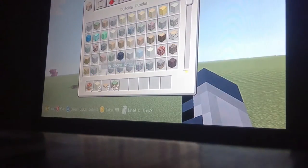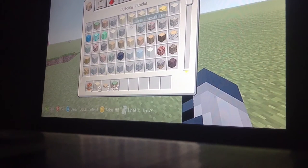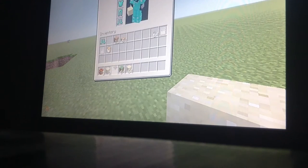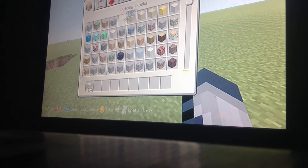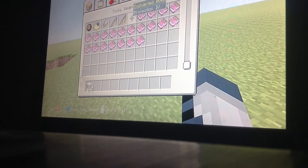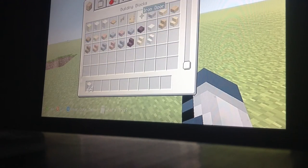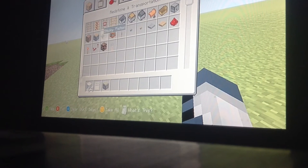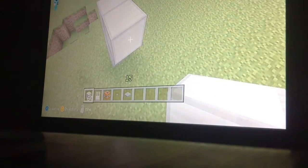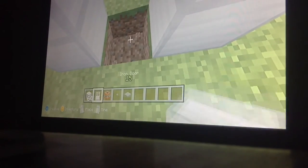There's one more type of trap. You don't even need sand for this one. You need an iron door — sorry guys, the update just came out. There are two ways you can do this: you can activate it with a button or a pressure plate.